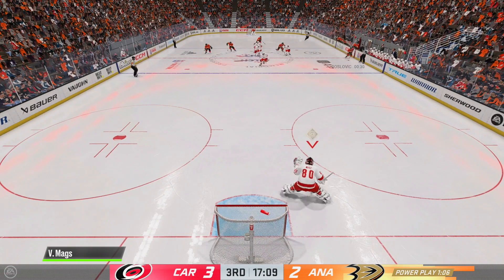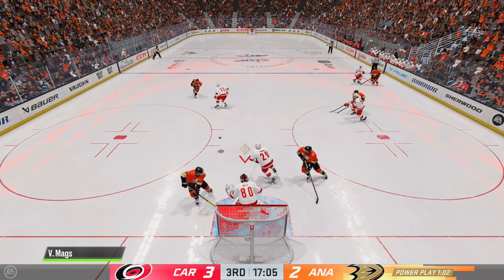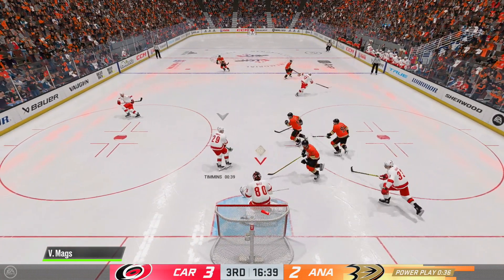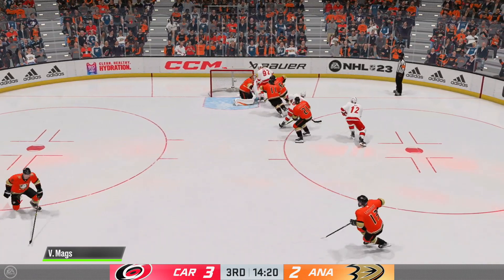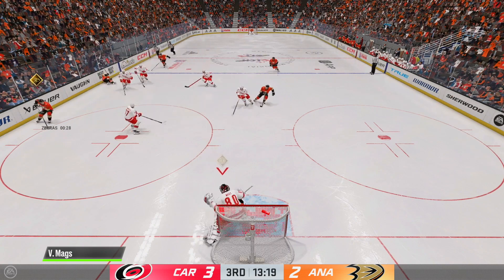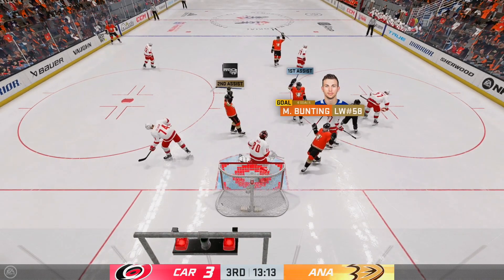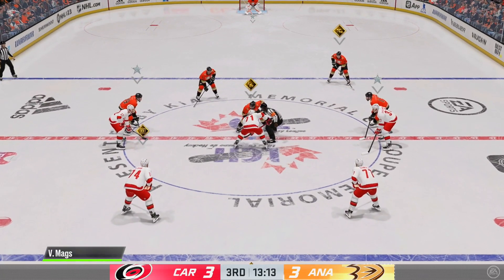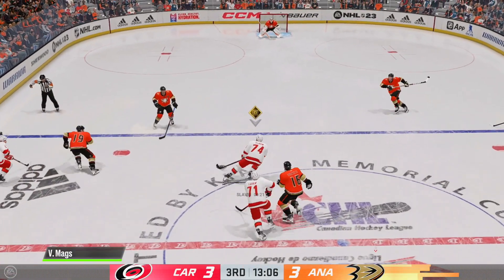Get it out — Anaheim can't do anything right on this power play. One-timer — there we go. Centering feed saved off Bunting, I think. Download a wall — one-timer deflected away. Rebound — Gibson has it. We're just too good defensively on these guys, they have no way to deal with the pressure. And there goes a rebound goal.